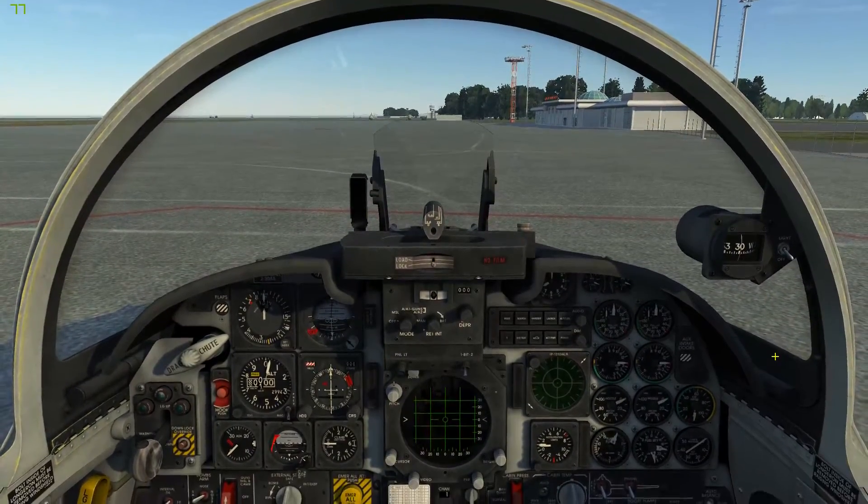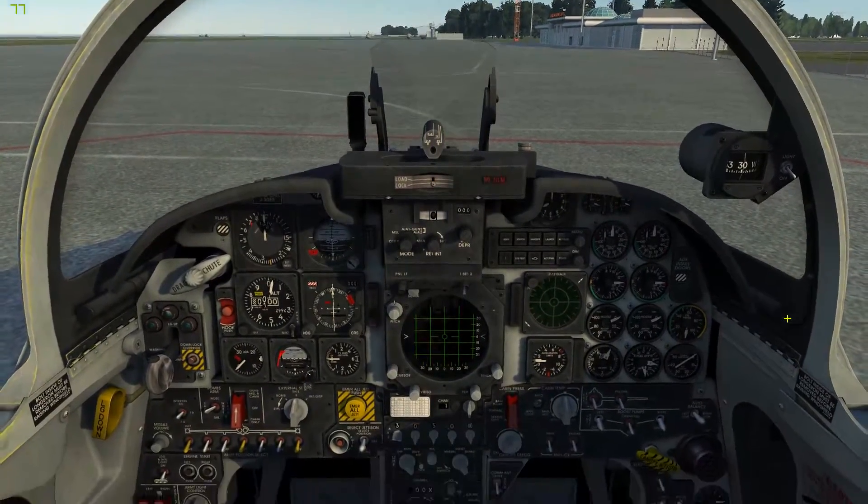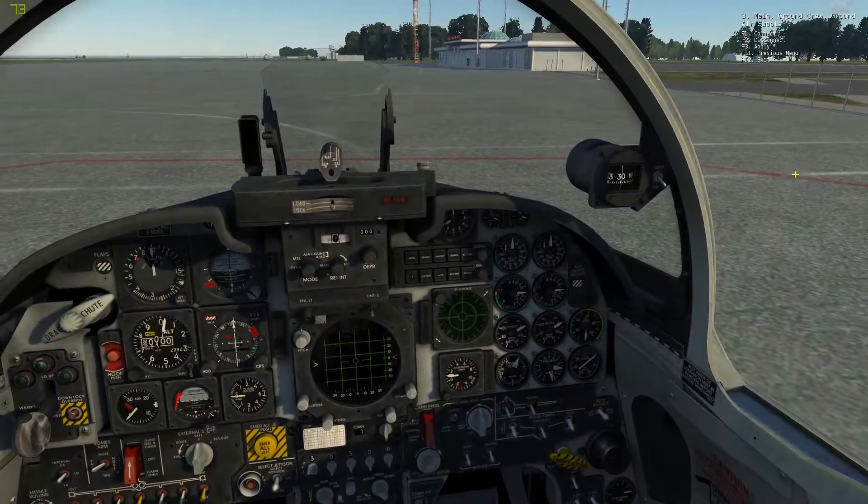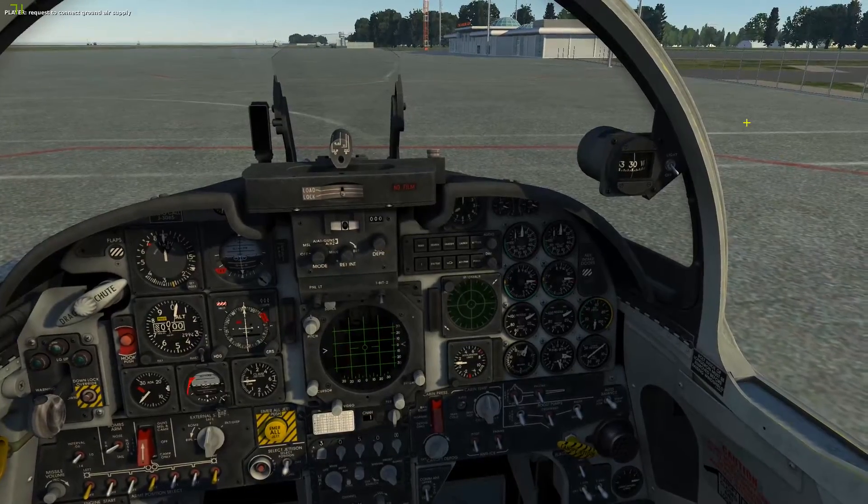Hi, this is a tutorial on how to start up the F5E. To start out, we're going to pull up the ground crew, pull up air supply, and press connect.